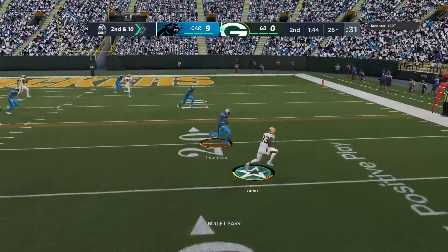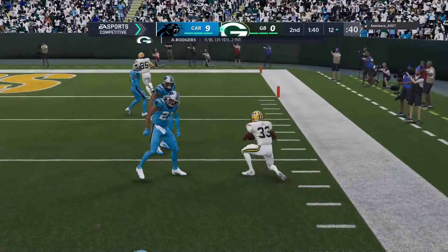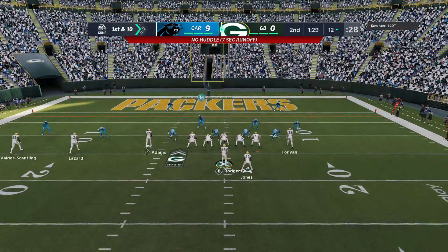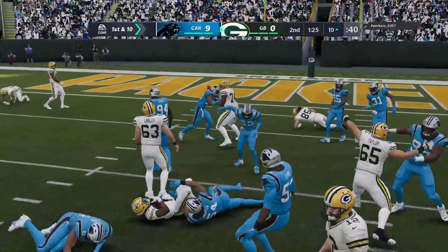Rodgers again here on second and 10, going right back to Jones. This time the connection is made, and they're going to have another first down as the tackle's made at the Panthers' 12-yard line. That one goes for 13 yards and it moves the sticks.